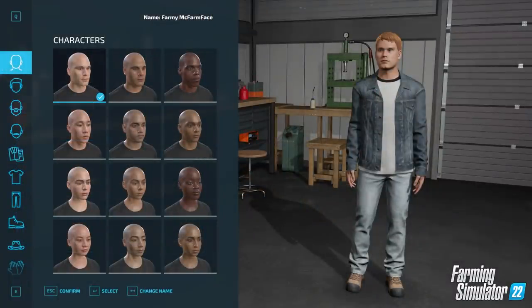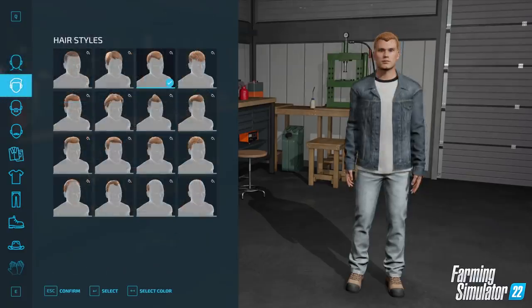It looks like we have 12 models to choose from — of course that might be a minimum, as maybe you can scroll and get a load more, but certainly at least 12. There's also a name field there — 'Farmy McFarmface.' And we're also in a workshop setting, which is a very nice natural environment.